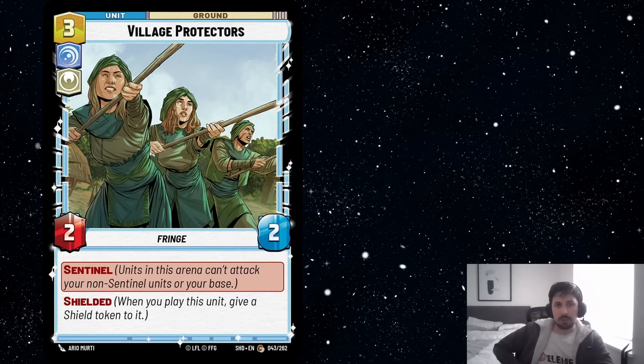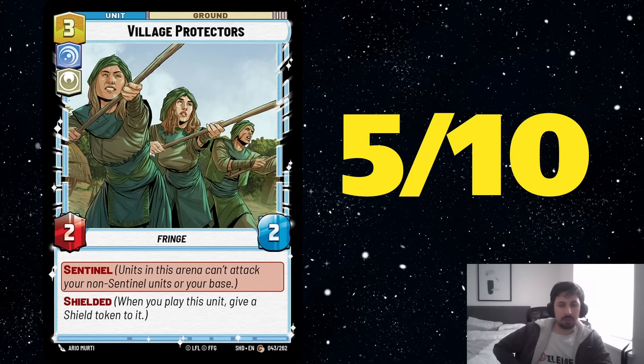Next we've got Village Protectors, which is basically a 2-2 Sentinel with Shield for 3. This card does not sound great on paper. But if you compare it to Cloud City Guard, it's actually not bad at all — in many cases, Shield is straight-up better than a health bonus. It really depends on the meta. I think there are a fair few cases where this card might be better than Cloud City Guard, and in that context the card can be playable. But it's very unlikely to see a lot of play. I rate this card a 5 out of 10.